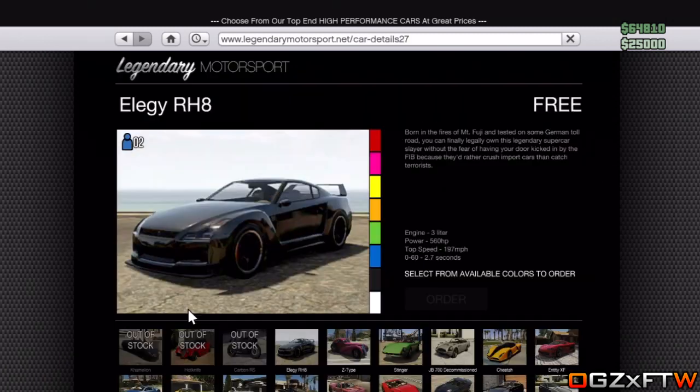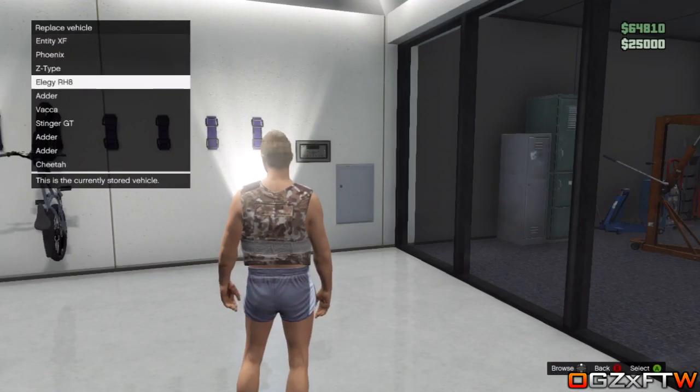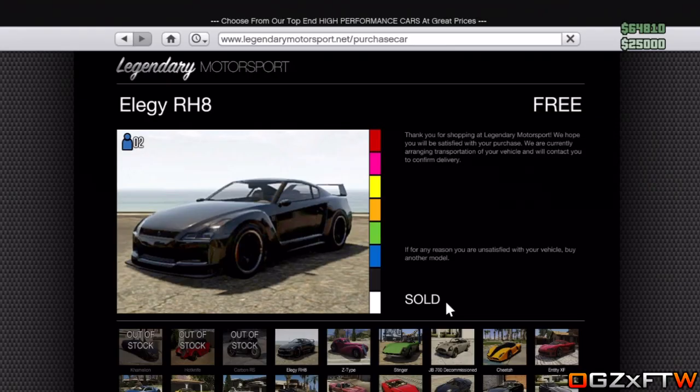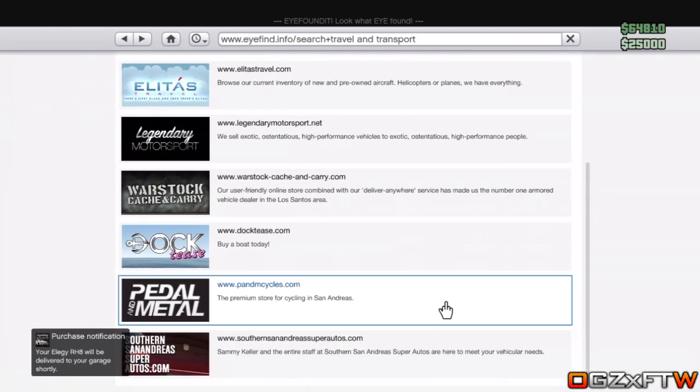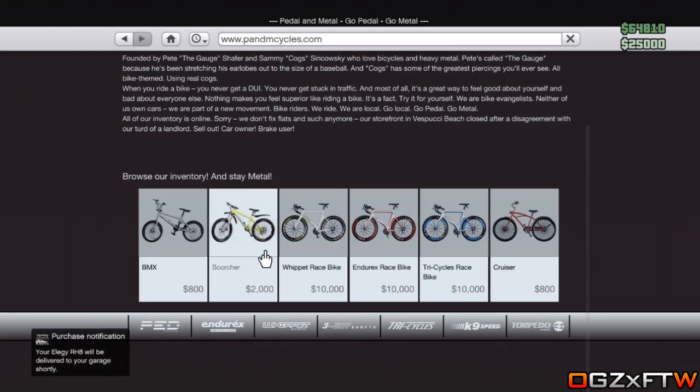As you can see, I go to Travel and Transport and I am getting the Elegy — this is the car I would recommend to do this with. As you can see, I now purchase it in orange, and once you order it all you want to do is simply go back, go to Pedal and Metal, and get the Scorcher.